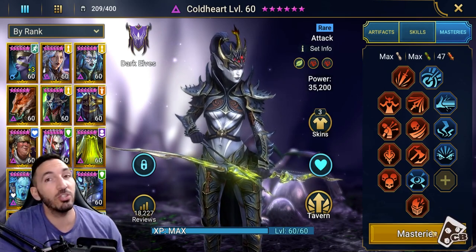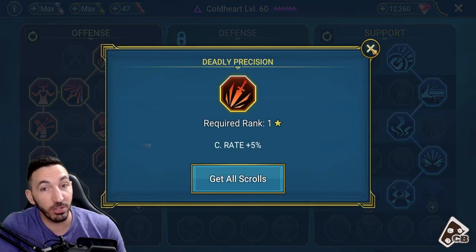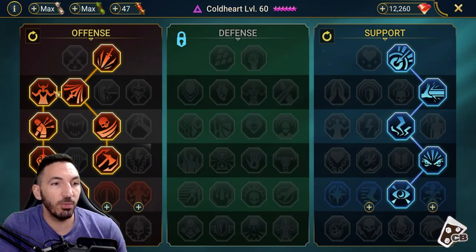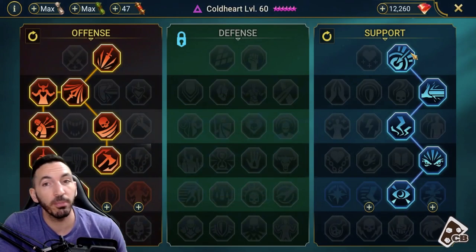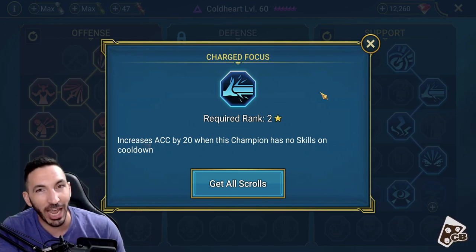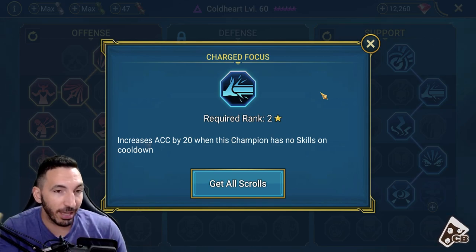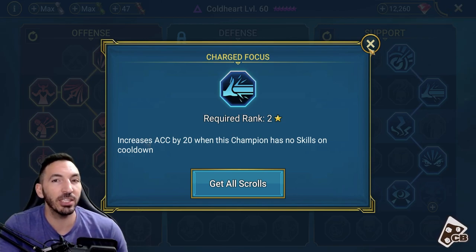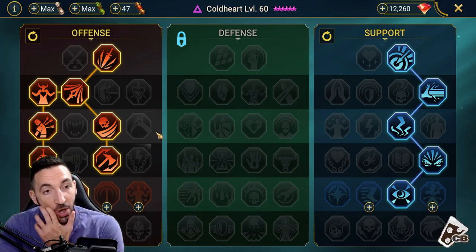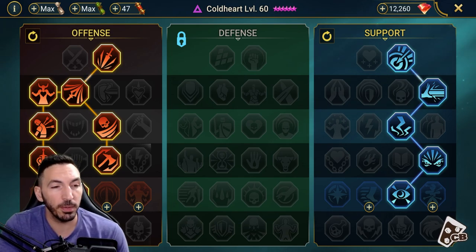With regards to masteries, you don't need to invest heavily just starting out if you don't have the resources. Focus on the first few cheap ones: Deadly Precision for an extra 5% crit rate, Keen Strike for extra 10% crit damage, extra 5% damage when attacking from full health, then another 10 accuracy, and another 20 accuracy on the first hit using her A3 skill. This is very specific - if you want this to be effective at all times, have her A2 skill in mind when building a custom AI team. Cold Heart doesn't really need to go into full masteries.